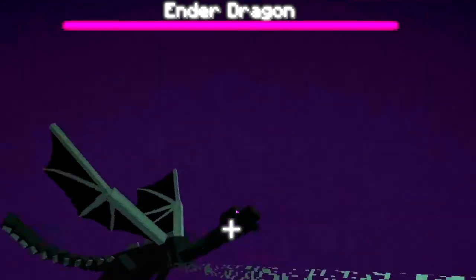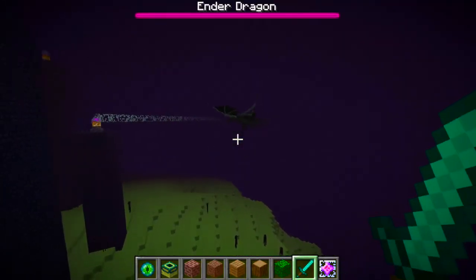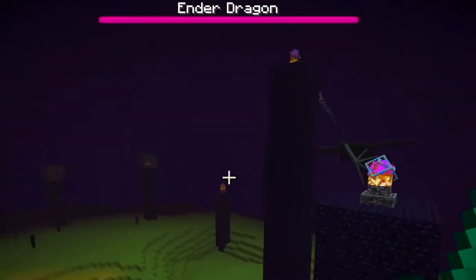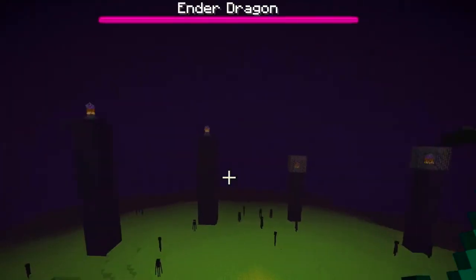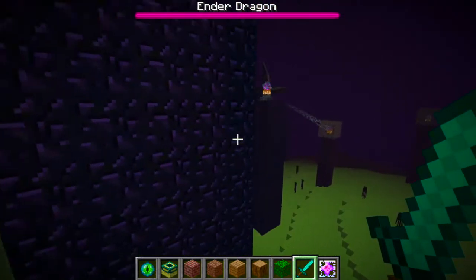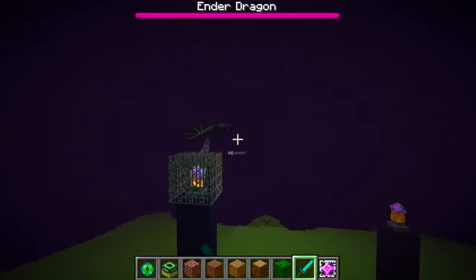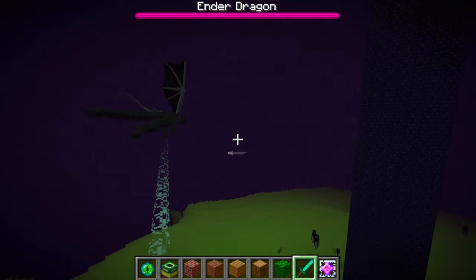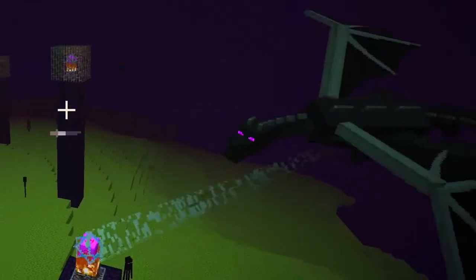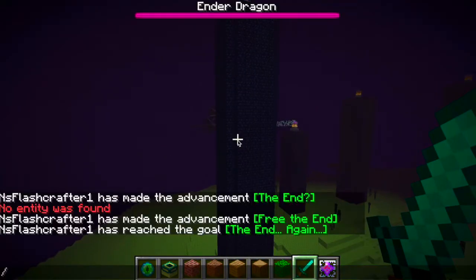There's the Ender Dragon — hello buddy, I haven't seen you in a while. I want to see if I can respawn this thing. This guy is fast — I'll cut him. Well, I can't really fight the Ender Dragon a second time, so this is how to do it.